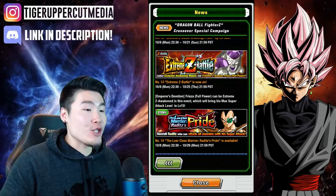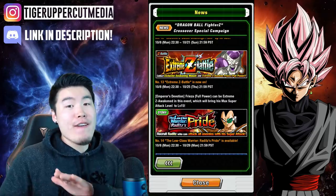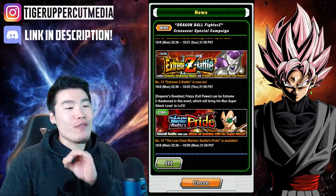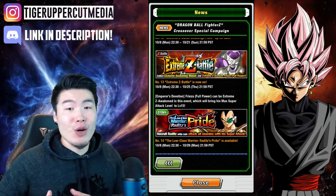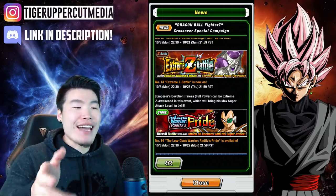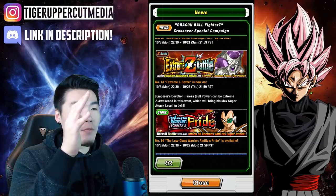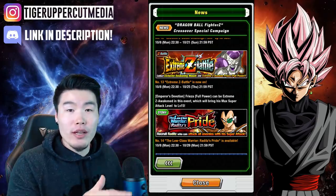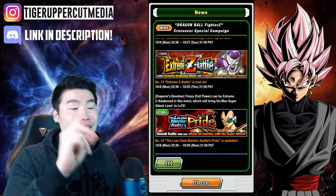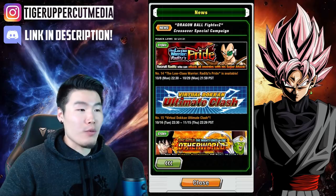Number thirteen, we have Extreme Z Battle for EZA Full Power Frieza. This man is an absolute beast — I've been waiting for this for a very, very long time. My Full Power Frieza is rainbowed, so I can't wait to fully awaken him. He's already a monster, so after he gets EZA'd it's going to be over. And this is one of the easiest character EZA's we've had in a long time because his weakness is Namek Saga category characters, and anybody who grinds the Ginyu Force will be able to put together a good team. Most people should be able to get to level 30 and fully Extreme Z awaken their Frieza.